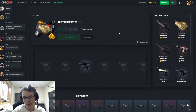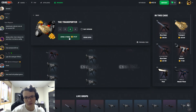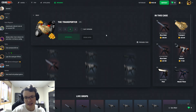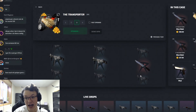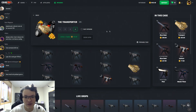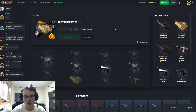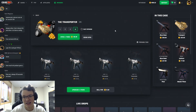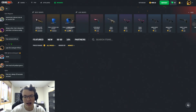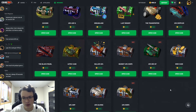Let's open a few of the Transporter cases. If any case is a good case to start with, it's the Transporter case. We'll open up like 10 of these, hopefully hit something. One of the cool parts about this case is that the odds are even the whole way through, so you're able to get the Blue Steel as easily as the Masterpiece.